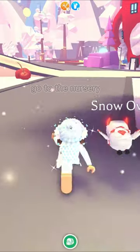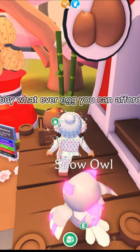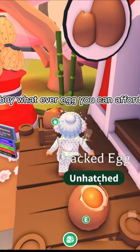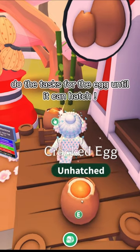How to get rich in Adopt Me. Go to the nursery and buy whatever egg you can afford. Do the tasks for the egg until it can hatch.